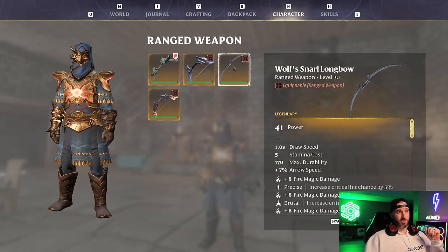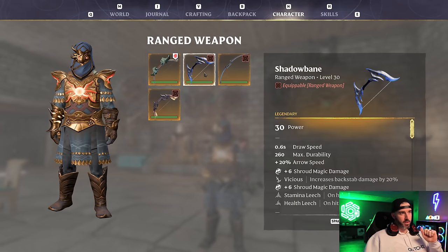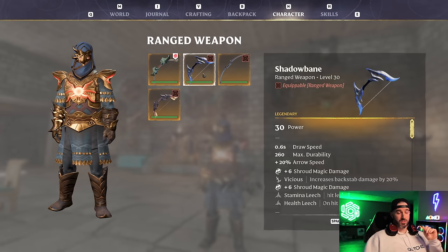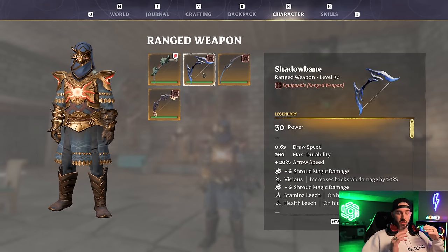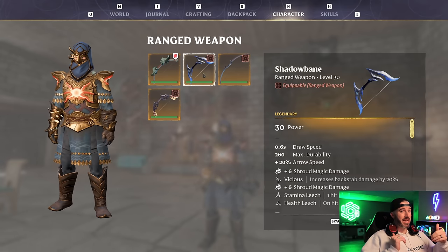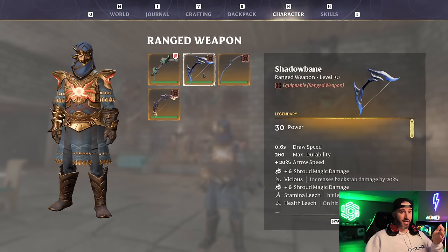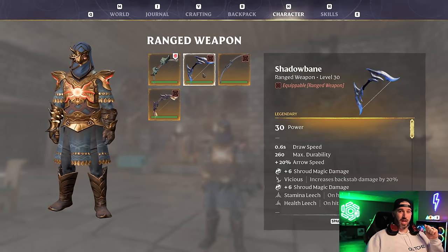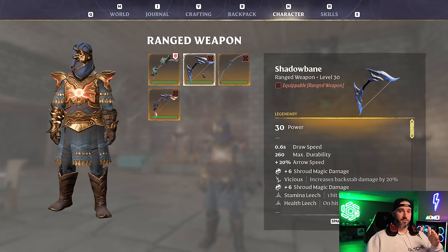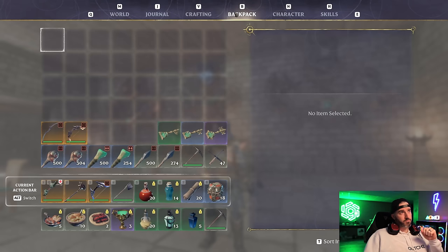The only other bow I bring is strictly for emergencies: the Shadowbane Bow. This is our health leech bow. Inside the Hallowed Halls we already get a ton of base life leech, so you may not even need it, but in an emergency if you get caught out it has health leech built in, so it'll guarantee you get some life back a little quicker.